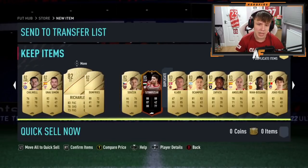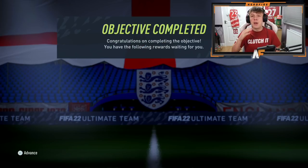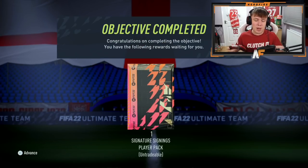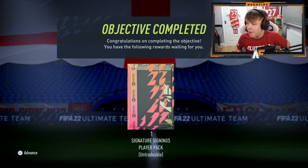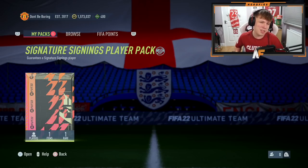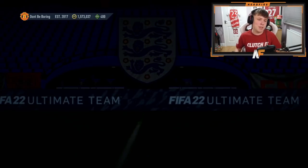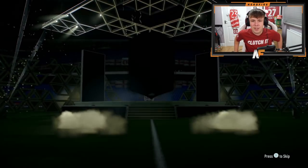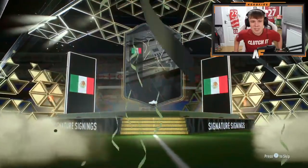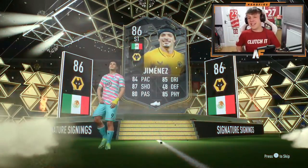I've got my Signature Signings pack - it's been a while, it's literally the 22nd of February and I'm opening mine now. Let's see what we get, hopefully a Renato Sanchez - that's like the creme de la creme for this pack. De Bruyne is not bad either, there are some good cards but also some really bad ones. Please don't show me the Swedish left winger. Yeah, it's fodder - that's literally all I see for that card. Sorry Jimenez, you're never getting used.